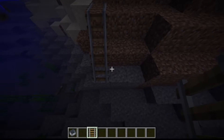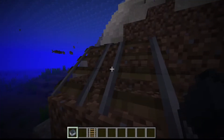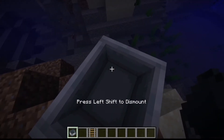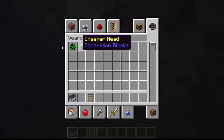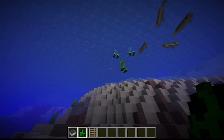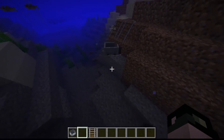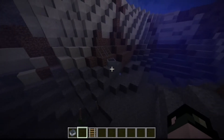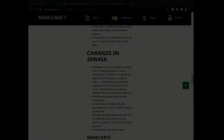Rails can now be waterlogged - you can put rail tracks in water. In survival, if you don't have a conduit you'll probably die, so be aware of that. I tested whether mobs can ride in minecarts underwater and it doesn't seem like they spawn into minecarts underwater automatically, though you might be able to push them from shore. You can now make your own underwater minecart track.